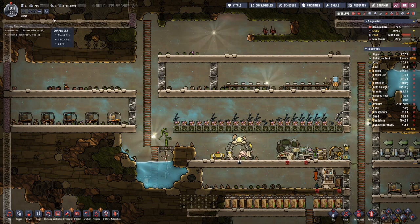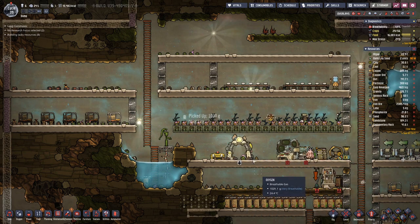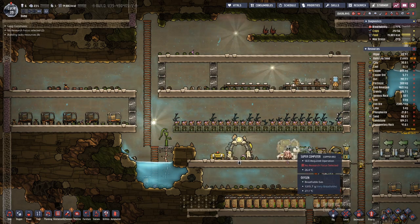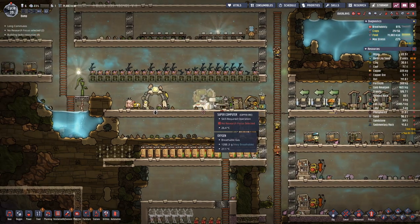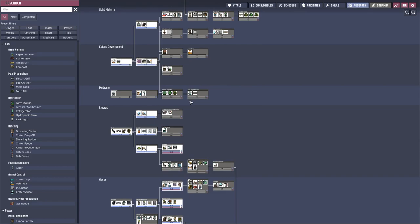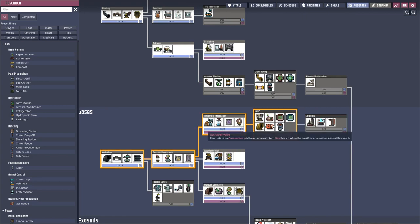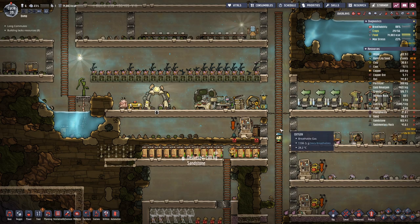I don't think so — we will have 16,000 kilocalories, so we should be good with the amount of duplicates that we have. It will go up and down a bit, and by the looks of it, we have finished the agriculture research. We can build the farming station, and then we need radiant pipe. So let's take a go at this one.